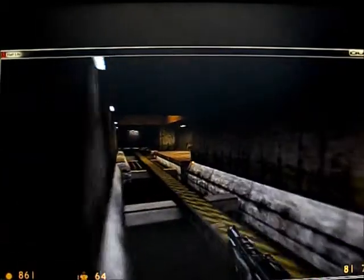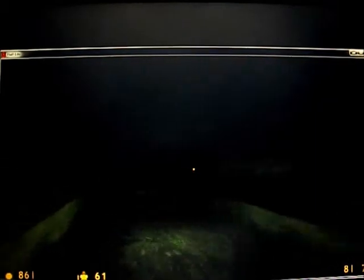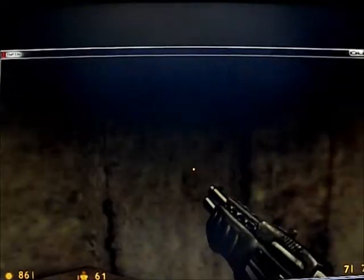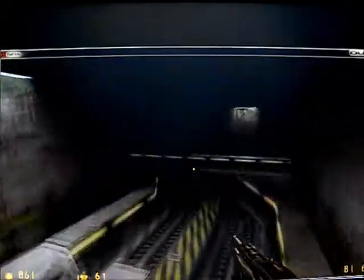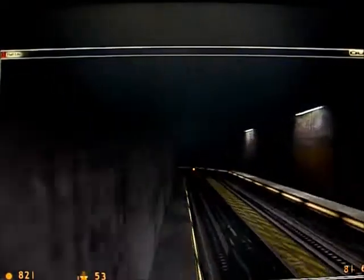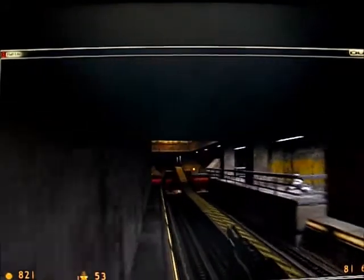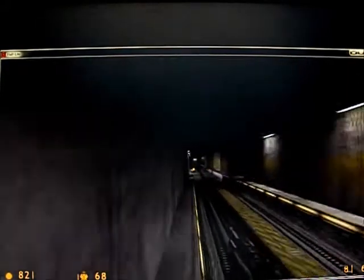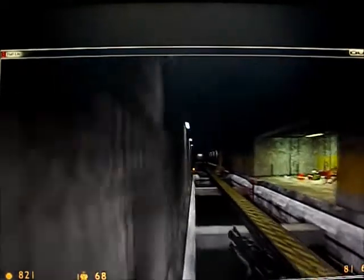Which way to go from here? Some leeches over here — annoying enemies. I don't think this is the right way, nope it's not. Which way is the right way? I don't know, I haven't played this in a while. This chapter is much different when you don't have the rails — it's actually completely different. It's even called 'On a Rail.' Oh wait, there we go, there's something.